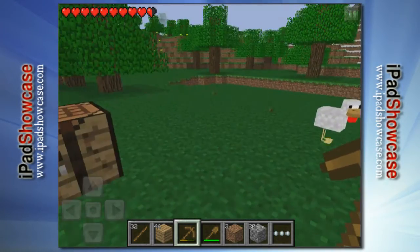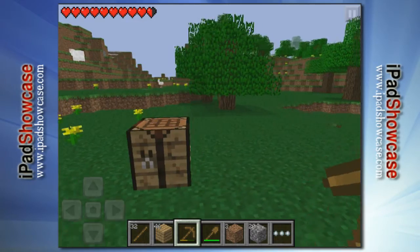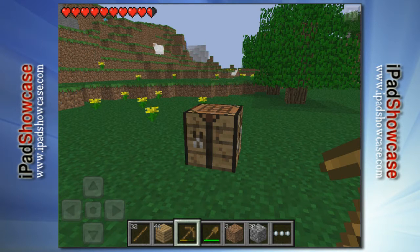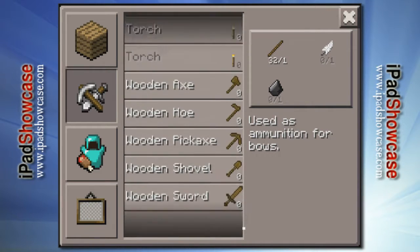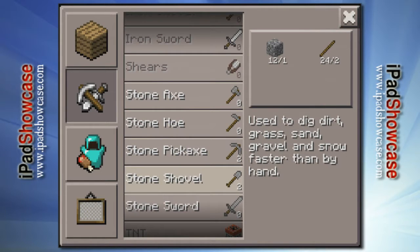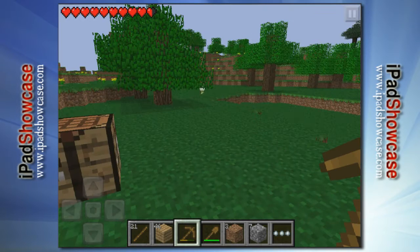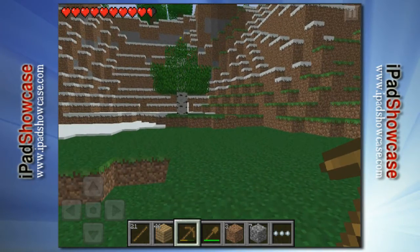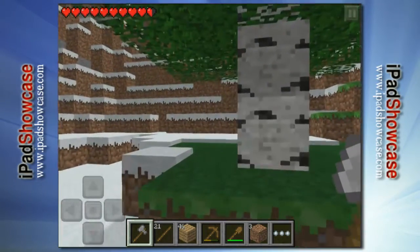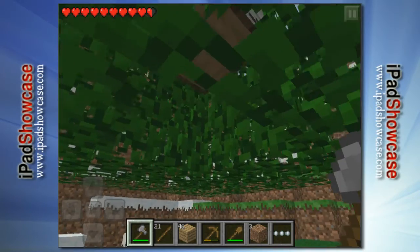I've got some background music playing just to break up the silence in case I don't have anything to say. Now I want to make some stone tools: a stone pickaxe — make two of those — two stone shovels, one stone sword, and one stone axe. I'm going to switch over to the axe, and as you can see the axe makes chopping down the trees a lot faster.